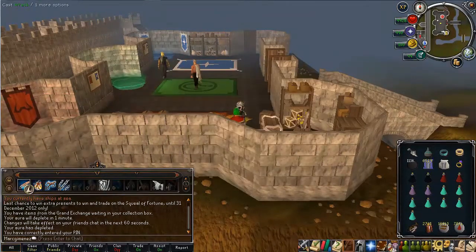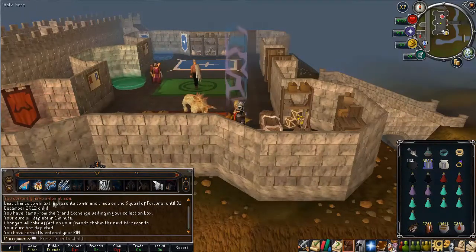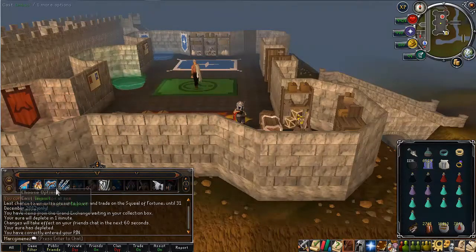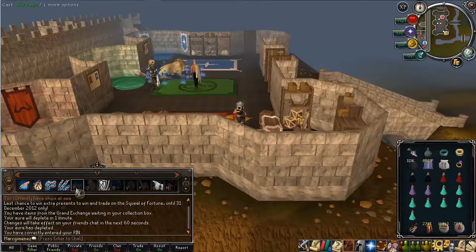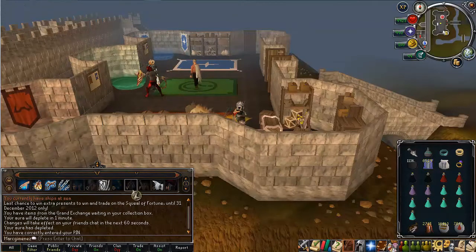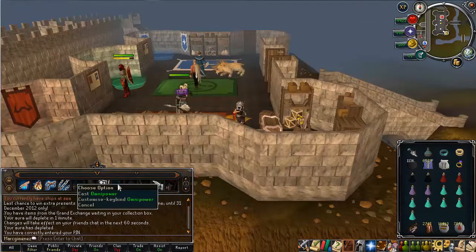The Action Bar is pretty much the same as the Welfare Gear setup. You want to use 4 basic abilities and Resonance — I use Wrack, Combust, Impact, and Chain plus Resonance. Then you want Wild Magic and Asphyxiate. As an ultimate you want to use Metamorphosis and/or Omnipower.